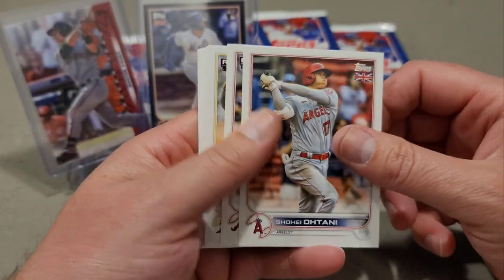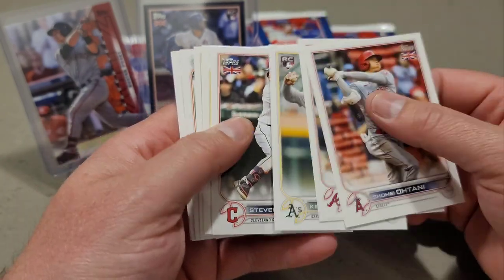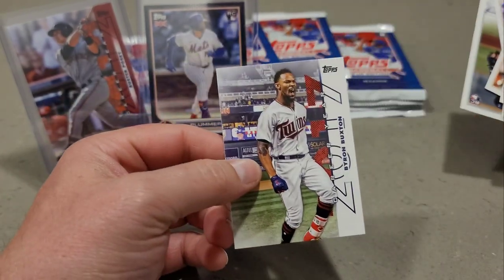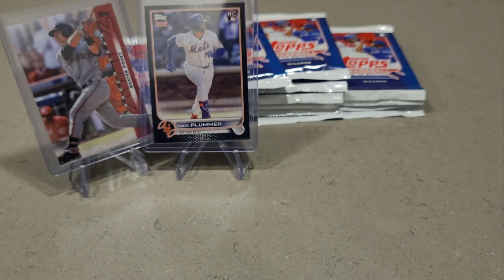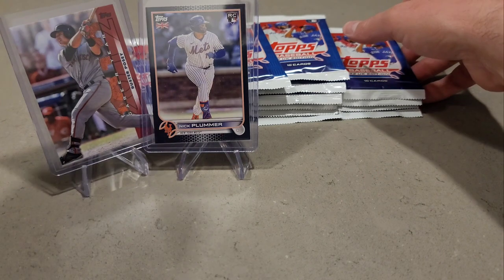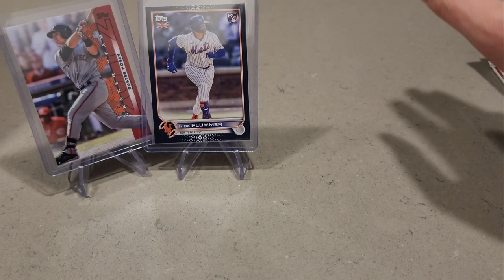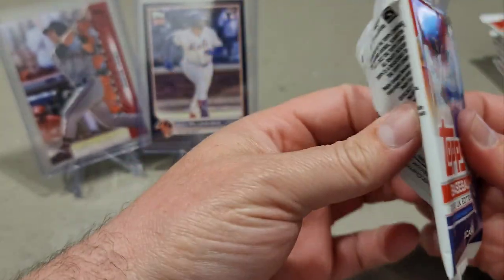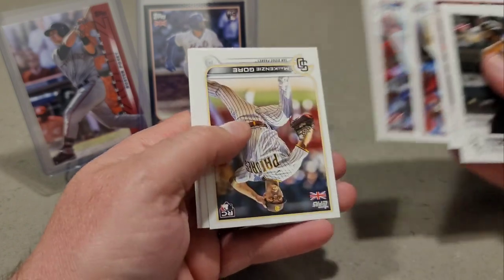Shohei! Spencer Strider pitched a gem yesterday — went seven strong, gave up one hit. Stephen Kwan rookie card, Jeremy Pena rookie card, and then we have a Byron Buxton Career Year. I forgot to sleeve up J-Rod — there's J-Rod sleeved up. So far just one numbered card — hopefully we can beat or at least tie the first box with at least five numbered. MacKenzie Gore.